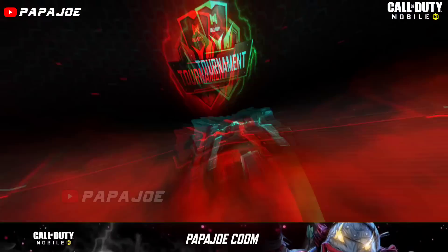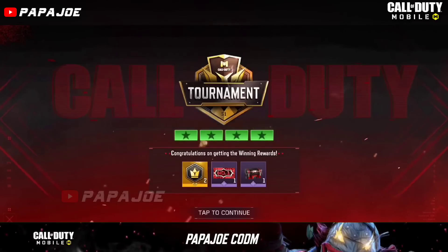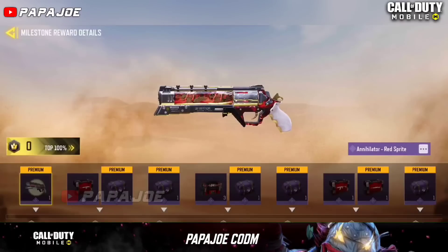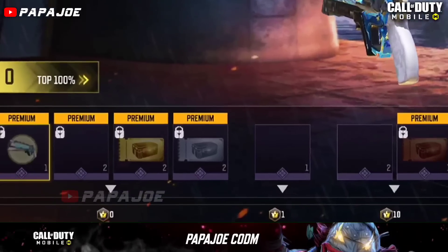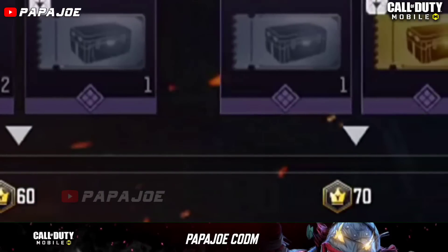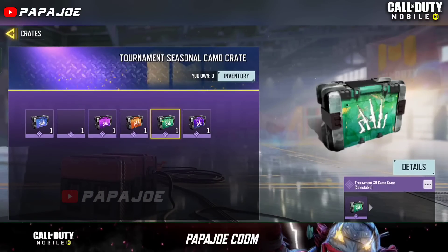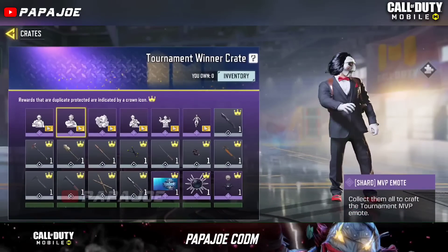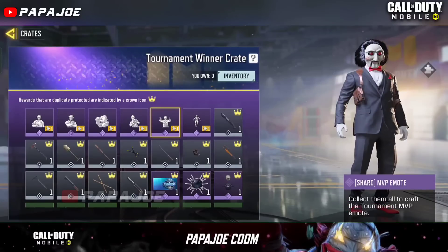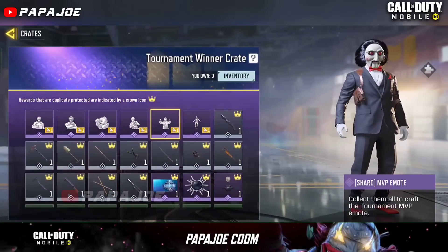Last year's Season 4 saw the introduction of Tournament Mode in Call of Duty Mobile, in which we basically have to win matches to earn crowns — a tournament exclusive currency for rewards. When you reach the marked number of crowns you will get free rewards like Tournament combo crates, which contain the current seasonal combo, or the Tournament winner crate, which contains the current seasonal combo for melee weapons as well as different MVP emotes which can be unlocked by shard cards.